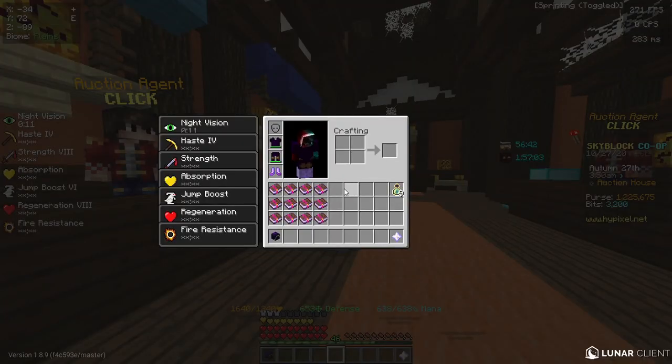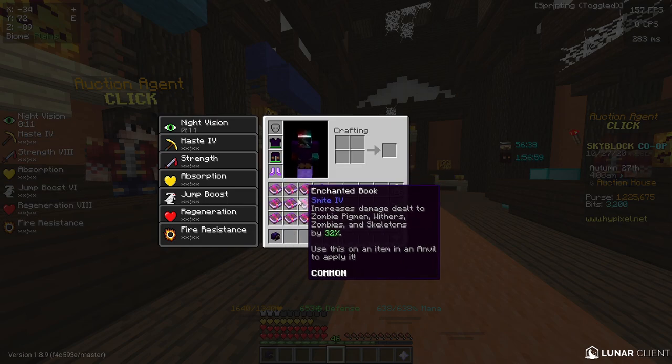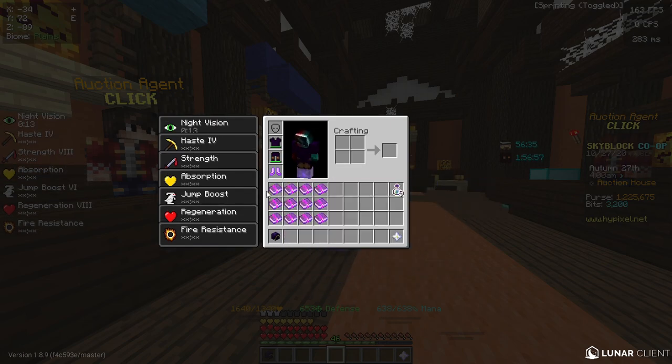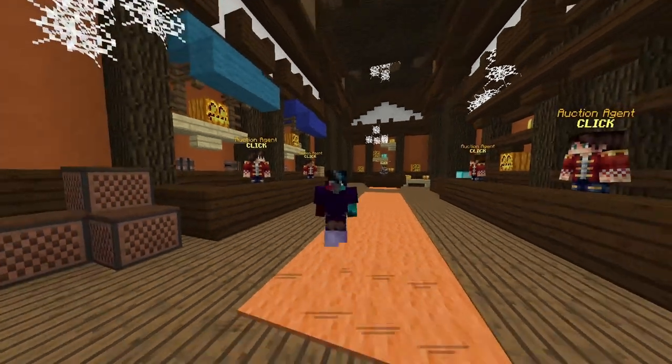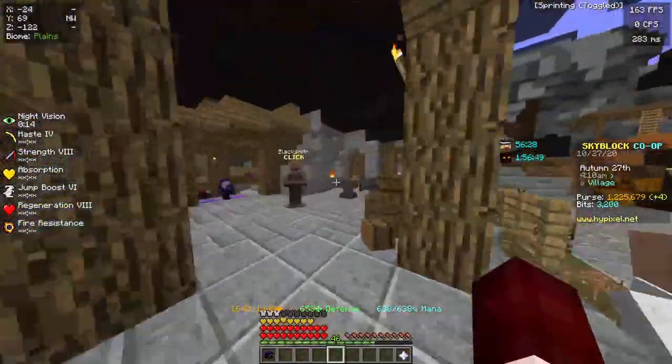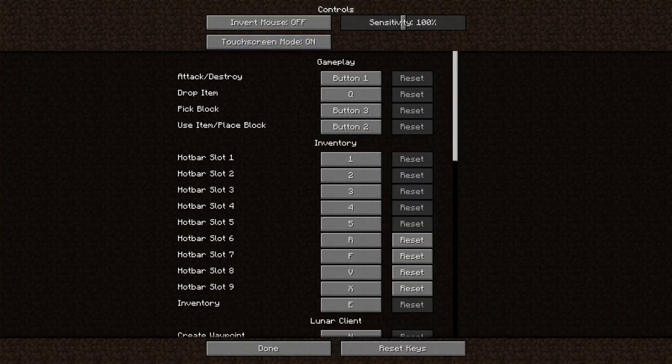All you need to make barriers are really low-level enchantment books. I have Smite IV because those are the cheapest to craft, and I don't want to waste levels on enchanting. You also need some XP — like six levels to do this. So the first thing you're going to do is get the barriers. To get barriers, all you need to do is go to Options, Controls, and turn touchscreen mode on.